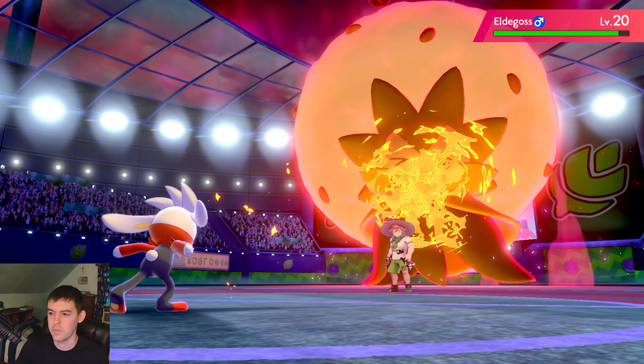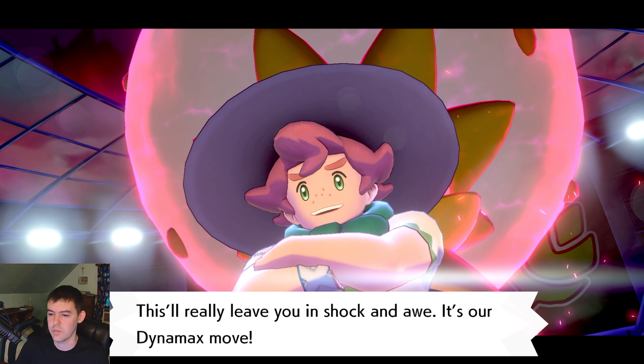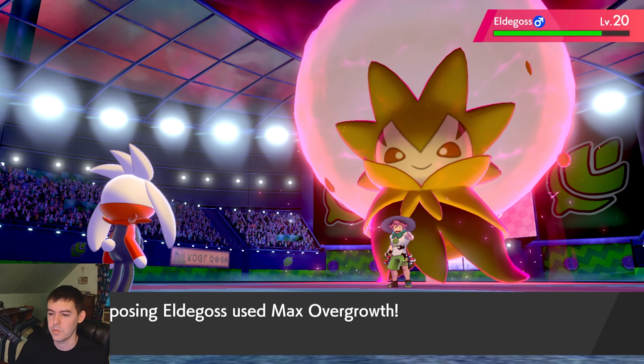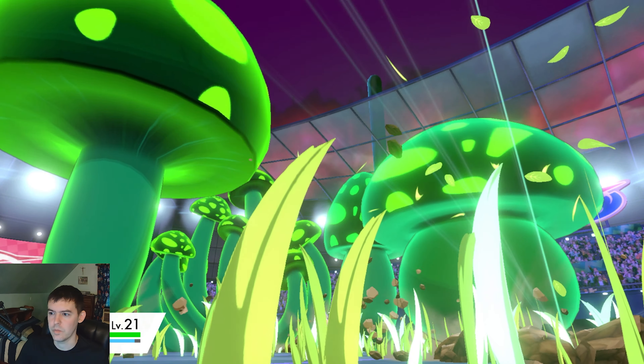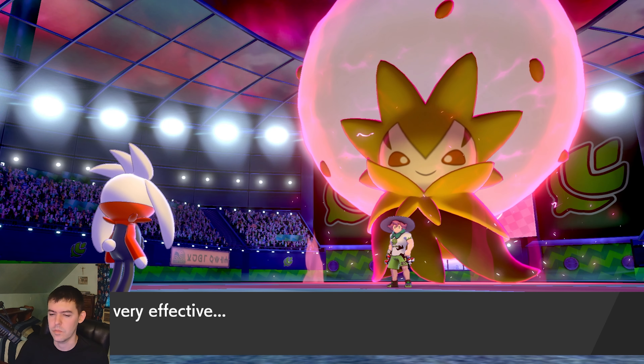You can Gigantamax your Pokemon during battles by going left on the move list. The second and third gym leaders are pretty hard. The second one's kind of hard unless you get Magnet with your Pikachu. You might want to take some hits. So you can capture an Onix in the wild after the third gym leader.